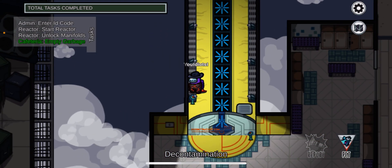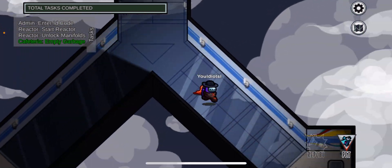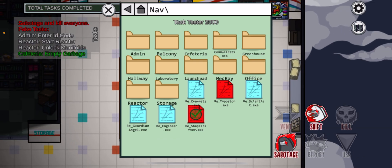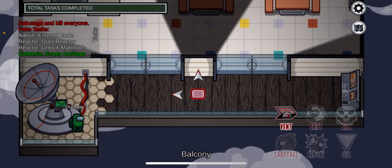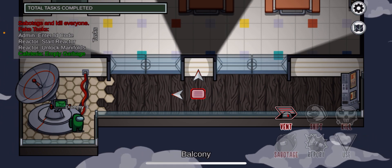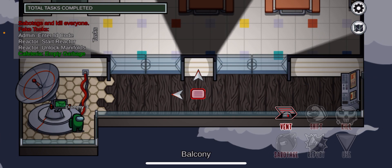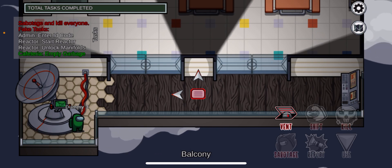All right, so now let's find our way back. Here is what's really good about Mira HQ — the venting. The venting is amazing. Let me show you what I mean. We can vent literally anywhere in Mira HQ. While maps like Polus and Airship have only specific sections where each three vents are connected to each other, in Mira HQ they're all connected.